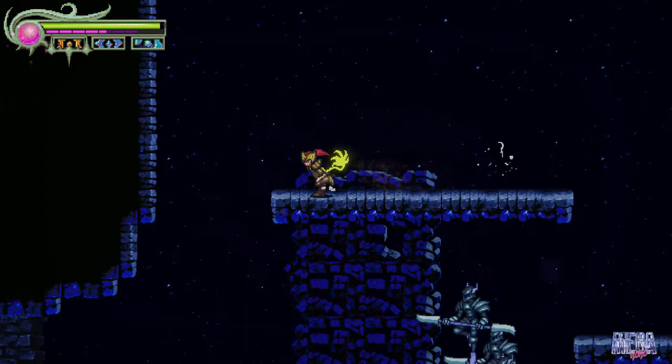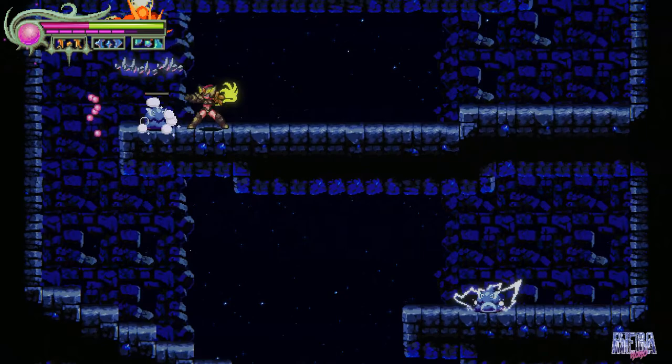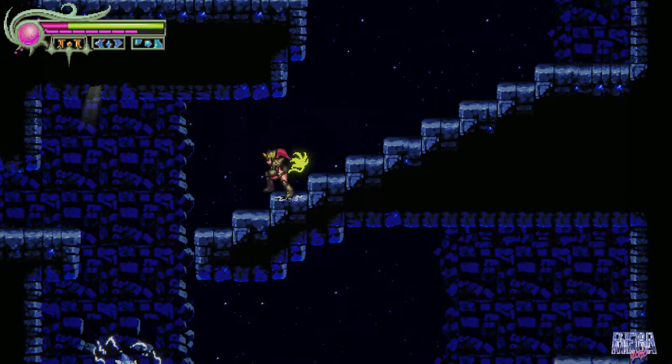You'll reach an area where you have to start descending the sanctuary. As you go down, you'll defeat these slime enemies and three-handed clouds. Once you make your way down, you'll see your second moxie deposit. Starting from the previous moxie deposit, right underneath it is a hidden path to the left — and there's your second trial door.